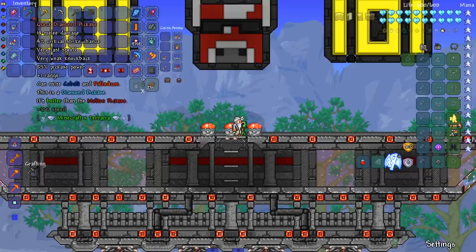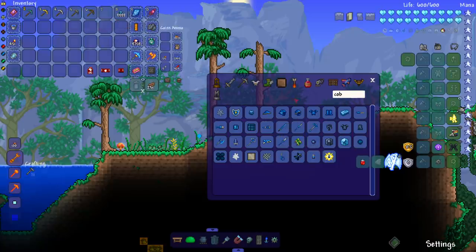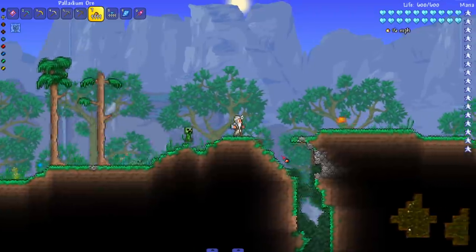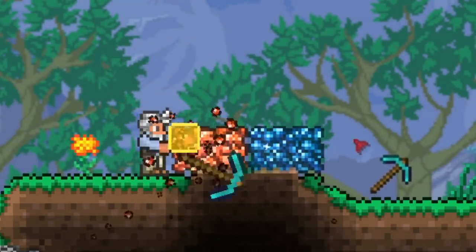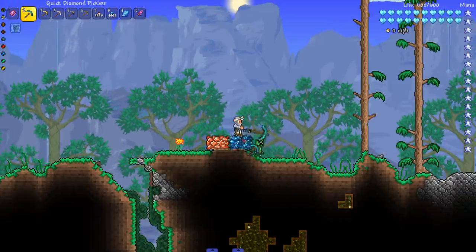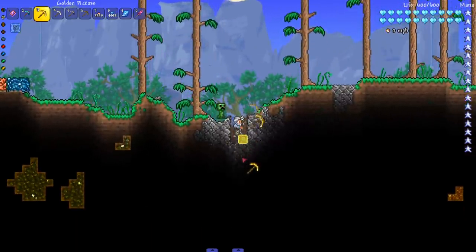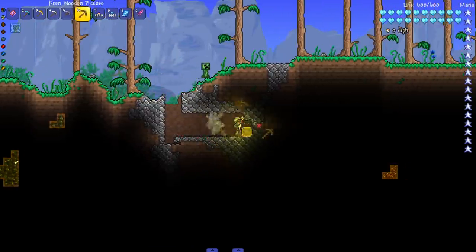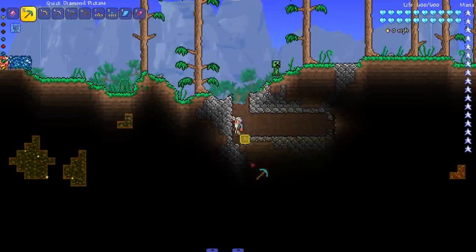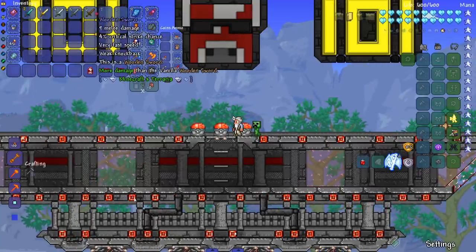Next up the pickaxes — the diamond one says it can mine cobalt and palladium, claiming to be better than a molten pickaxe. Let's grab some cobalt and palladium and test that claim, because I've had lots of mods lie to me. Yep — it cannot mine cobalt or palladium at all. I knew it was lying! Mining regular stuff — gold, iron, stone, and wood speeds are all decent. The diamond pickaxe itself feels reasonably fast on stone. Shame on the mod dev for lying, but otherwise not bad.